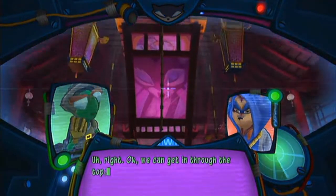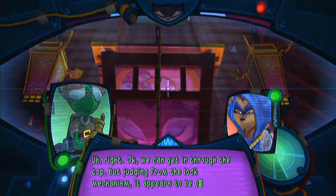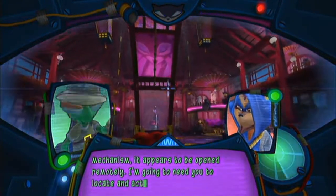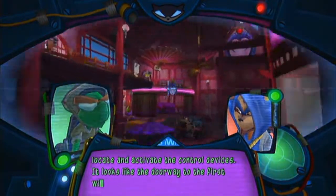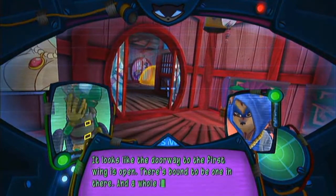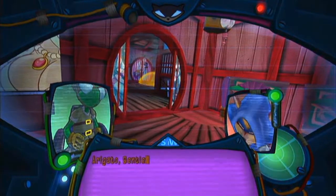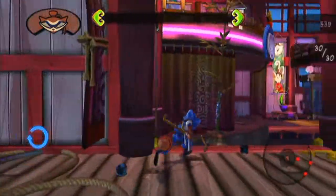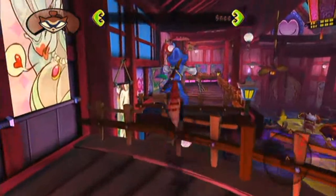We can get in through the top, but judging from the lock mechanism it appears to be opened remotely. I'm going to need you to locate and activate the control devices. It looks like the doorway to the first wing is open — there's bound to be one in there and a whole load of traps, so be careful. I have no idea how I'm going to get up there. I don't see how Murray-san will fit into that outfit... perhaps he is very flexible.